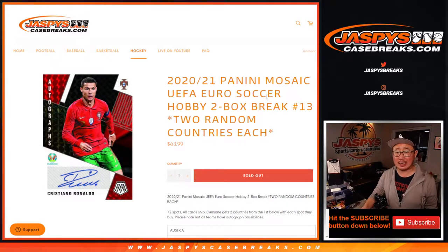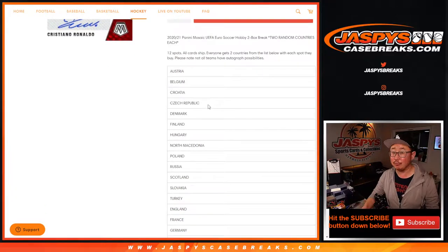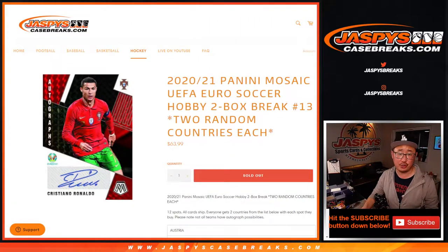Hi everyone, Joe for jazpyscasebreaks.com coming at you with another two-box break of 2020-2021 Panini Mosaic UEFA Euro Soccer. Random country break number 13 from a fresh case. We sell 12 spots, everyone gets two countries from that list below, and all cards ship.